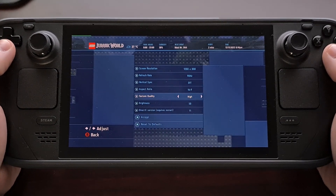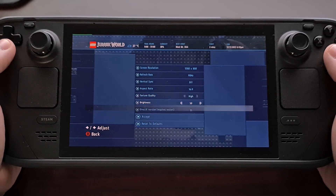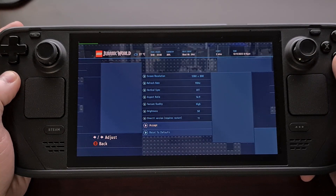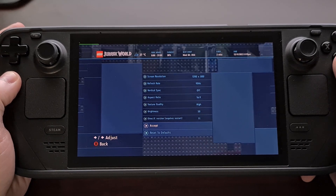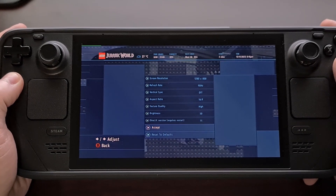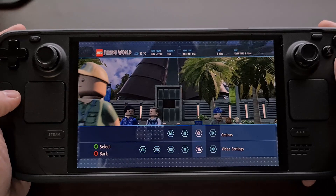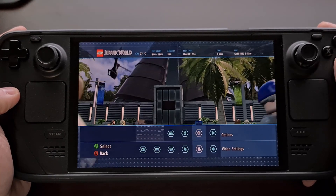Not all games have proper support for a 16 by 10 aspect ratio, even if the game itself has the option. But this is no longer a problem on the Steam Deck. As you can see, as soon as I click on accept, that green line bug is going to go away.